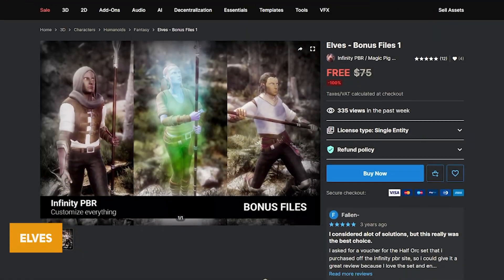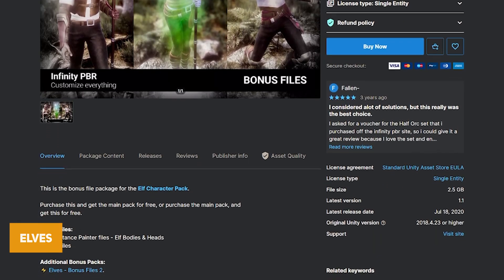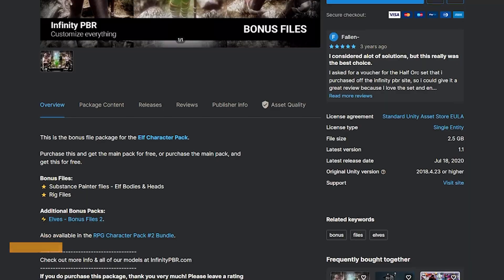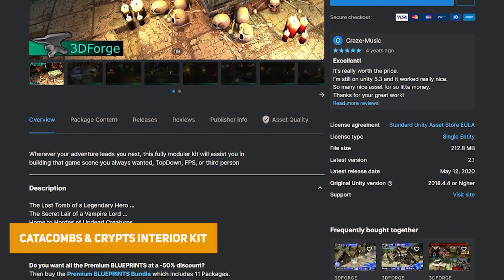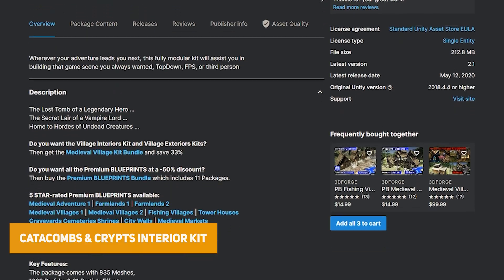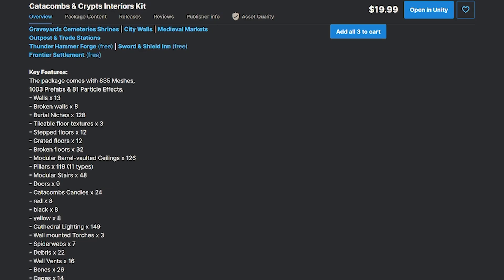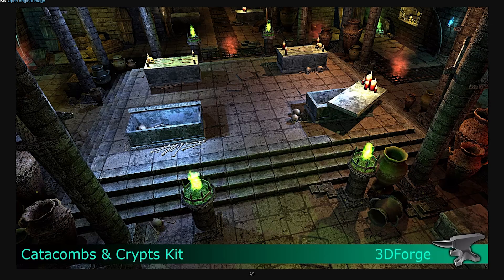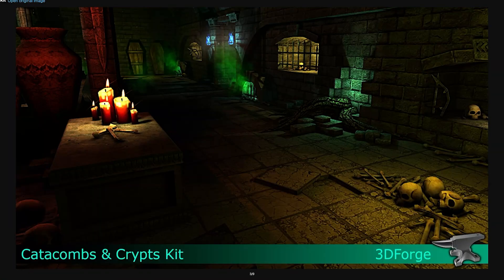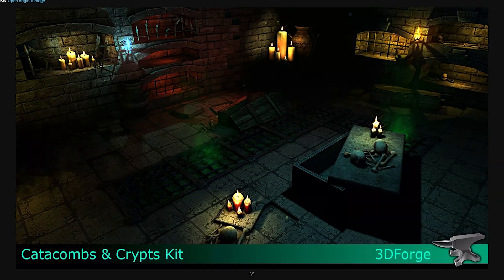The Elves Bonus Files 1 comes with a couple of Elves-specific characters with weapons included. The final pack is the Catacombs and Crypts Interiors pack with over 1,000 prefabs to create dungeons and catacombs, including bones, cages, coffins, spider webs, cathedral-style themed assets, pillars, graded floors, broken floors, step floors, tileable floors and loads of niche assets.